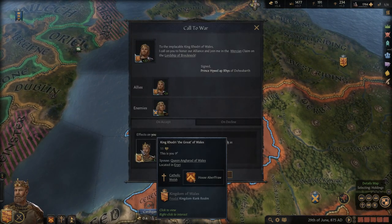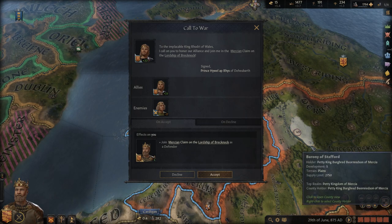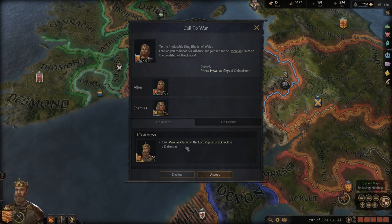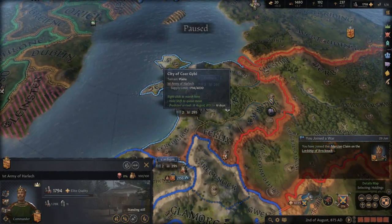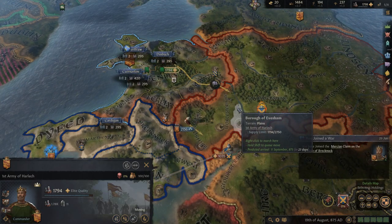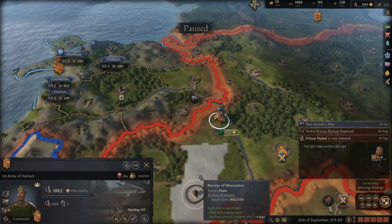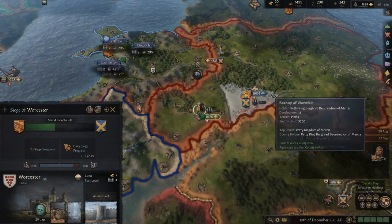Call to war — Dehabarth. Mercy and claim on Breknock. This is a defensive war; I will accept this. Maybe I'll just go siege his stuff then. Looks like he caught him. Let's go down here and siege this. He's sieging his — I don't know why he thought this would be an okay idea.